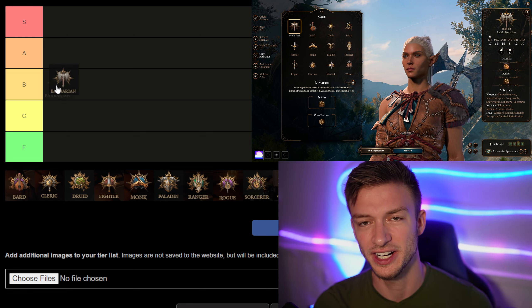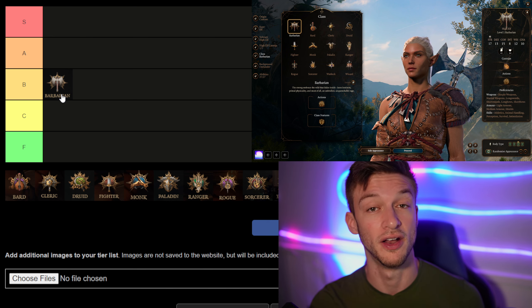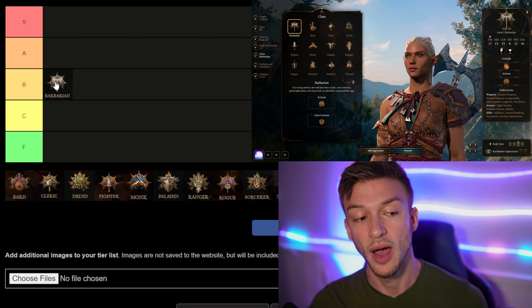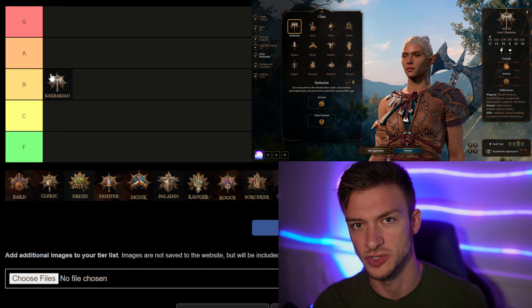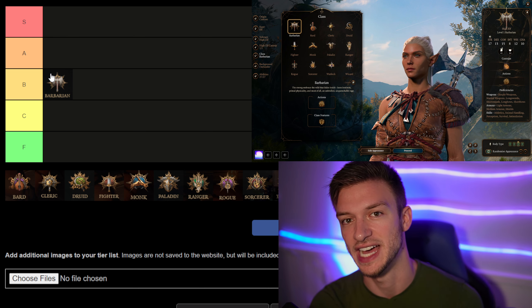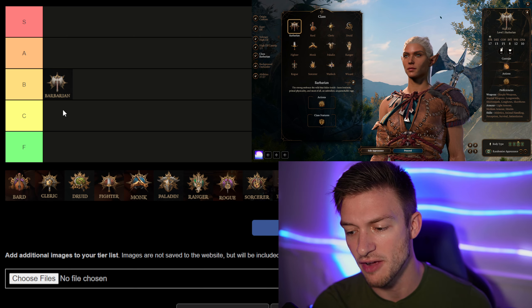Overall, the Barbarian is around B tier because of the complexities of the rage mechanic. The two best subclasses are the Berserker Barbarian, which lets you go into frenzy instead of regular rage, and the Wild Heart. For Wild Heart, the Bear Heart and Tiger Heart are the two strongest — Bear Heart resists all damage types except psychic, and Tiger Heart gets a cool cleave attack that applies bleed.